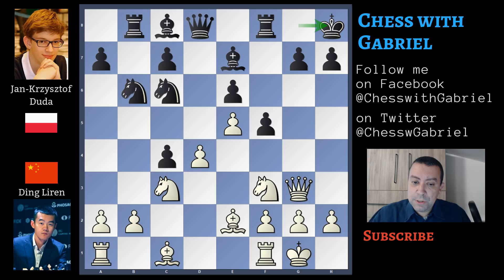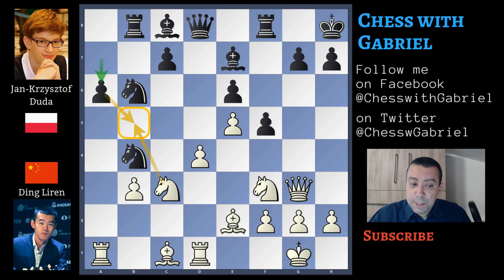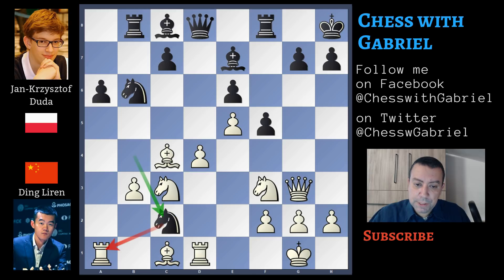King to h8, rook to d1, with Ding Liren centralizing the first rook. Knight to b4, b3, attacking the c4 pawn, c captures b3, a captures b3, and a6 to control the b5 square. Ding Liren plays bishop to c4, and we see that the bishop is also pointing towards the black king. Knight to c2, attacking the rook, rook to a2, knight again to b4, attacking again the rook.